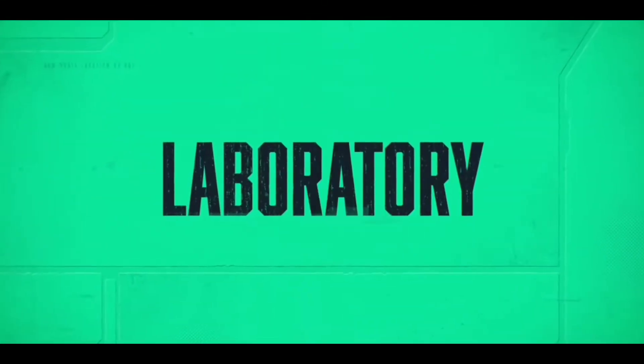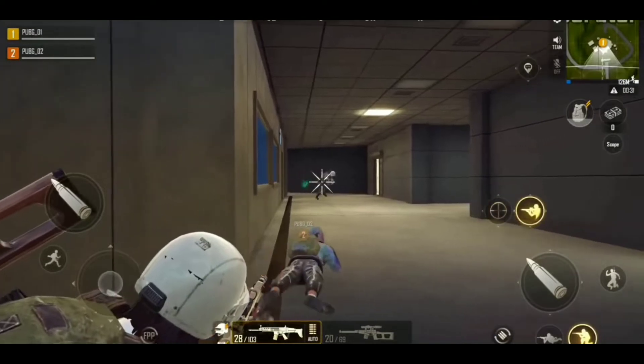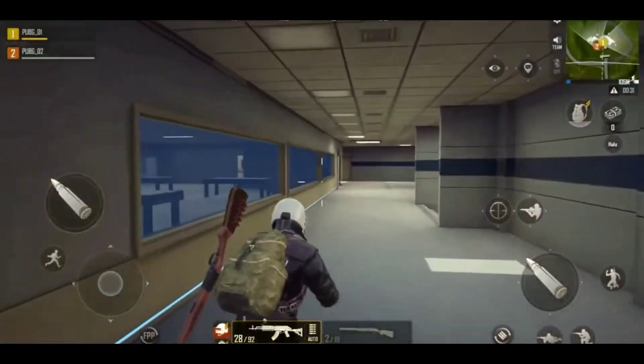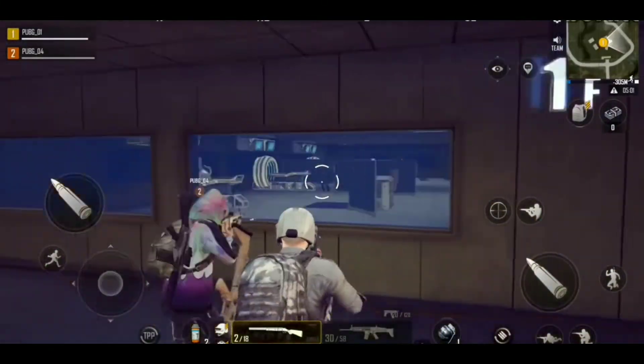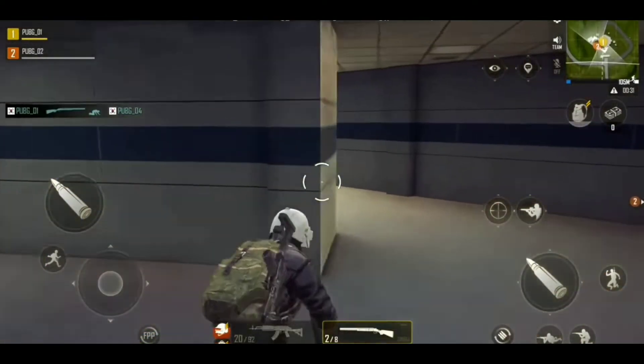Moving over to the Laboratory, with four levels of intense enclosures and corridor warfare. With its unique structure, ensuring your team's survival in the Laboratory will take a great deal of cooperation and creative thinking. The central area is encased in bulletproof glass, so you're safe as long as you don't come out, or they don't come in, or the blue zone doesn't get you.